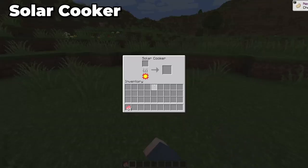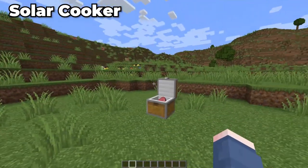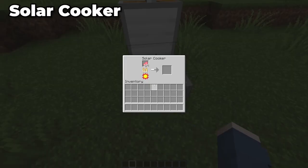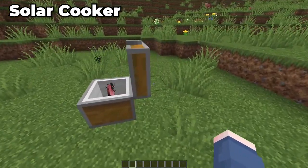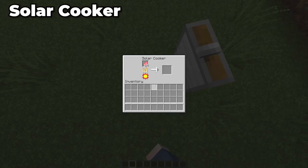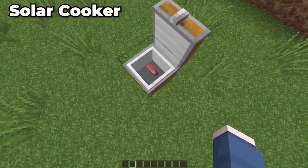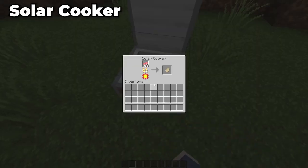Moving into our next mod, we've got Solar Cooker. This mod adds in a solar cooker that acts like a smoker but needs sunlight instead of fuel. It kind of looks like a chest — you put your item inside the block and it will slowly cook over the course of the day. When it goes nighttime it will stop cooking, but overall it could be very useful if you haven't been able to get a good amount of fuel yet and don't want to waste your wood.